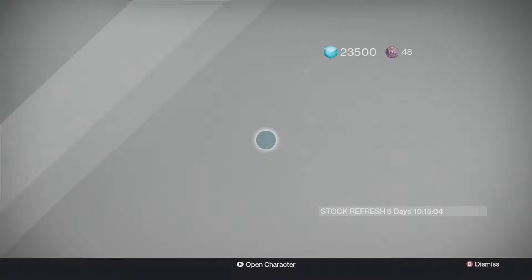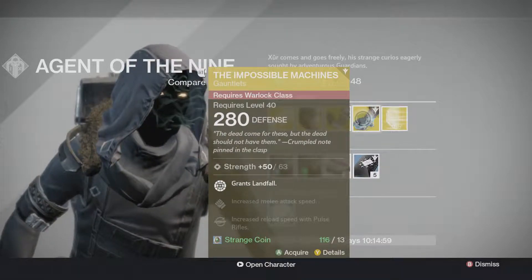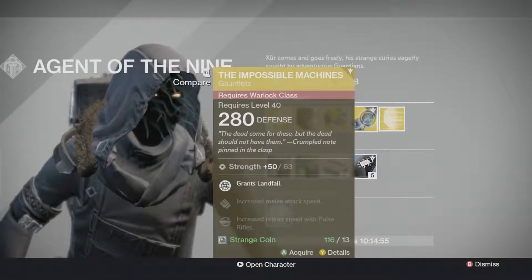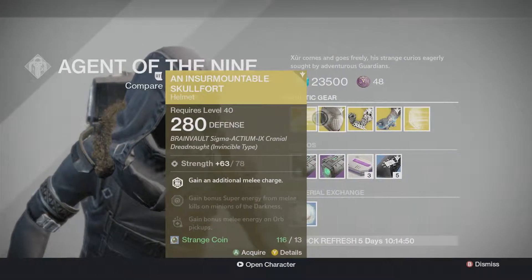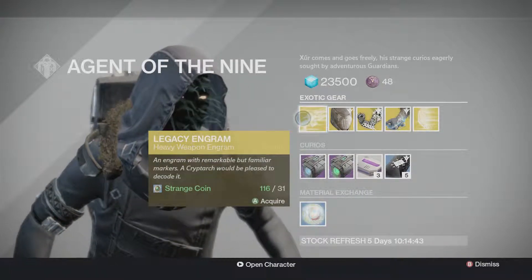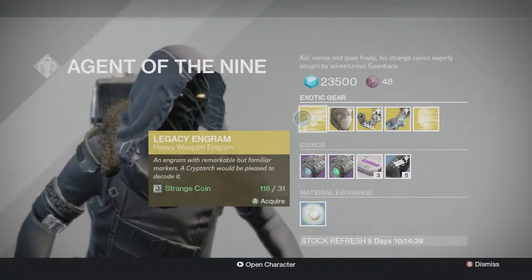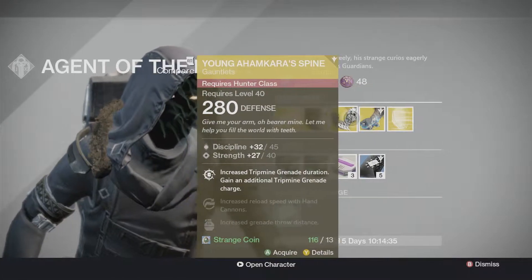This is the first time he's ever selling a Taken King item. All the other times you wait like another week or two to get a new expansion exotic. So here is for the Warlocks — I'm not expecting all the Year Two stuff because that's garbage. Do not buy this. Well, you can buy it if you want, but this is exclusively for Year One heavy exotics.